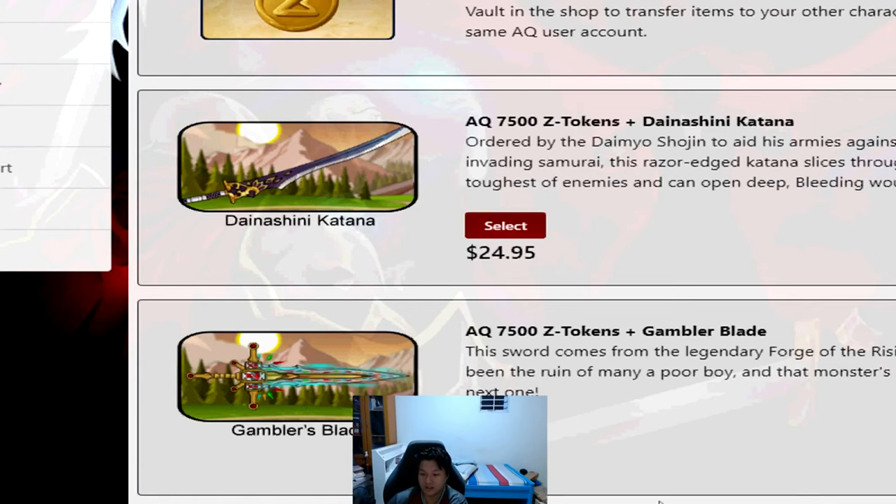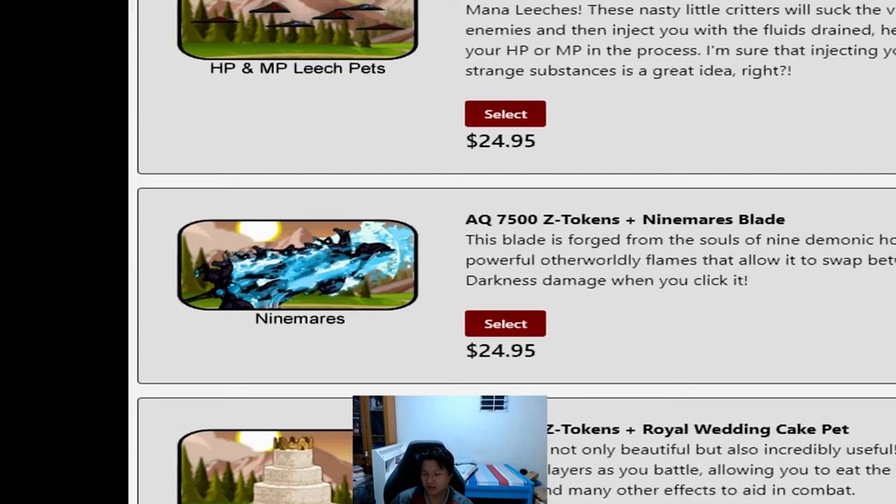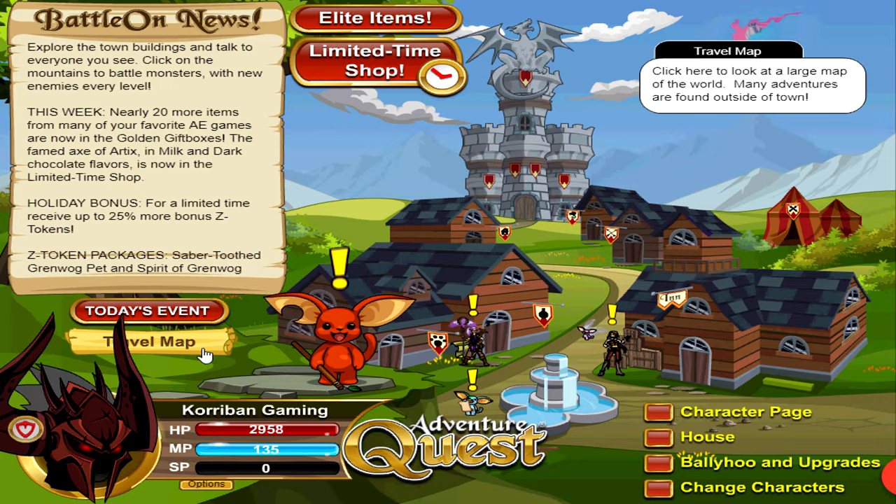To add on: if any of you are looking to buy Z-Token packages, wait until there is a sale period before purchasing. Usually these sales give up to an extra 25% Z-Tokens on some packages — and in the past there was a time they gave up to 50% more, though we haven't seen that return in a long time. Right now sales give up to 25% more Z-Tokens, and there's been a sale running since last year. I expect it to be extended during summer and possibly again during winter. Always wait for a sale before buying Z-Token packages if the items you want aren't going rare, so you get more Z-Tokens for the same amount of money.